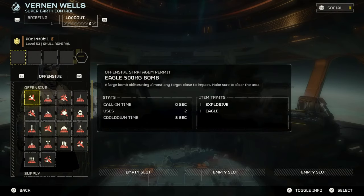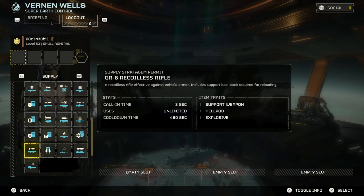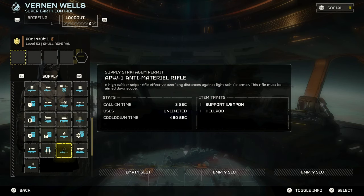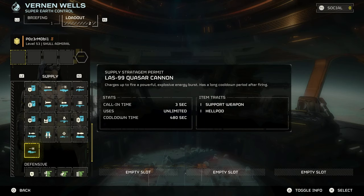Time to pick your loadout. We've got a few choices here as to what you can bring to take the arms off. The Recoilless Rifle, which you unlock at level 5; the Expendable Anti-Tank, which you unlock at level 3; and the Quasar Cannon, which you can unlock at level 18, are all my favorite choices for this.